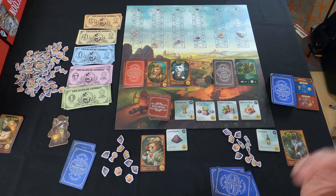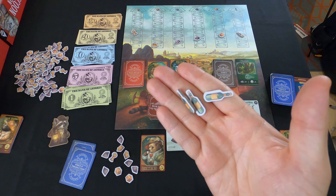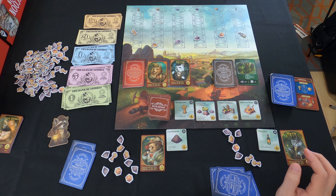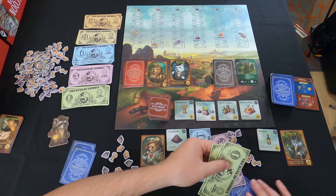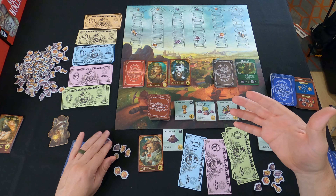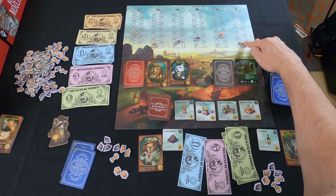Player two decides to sell some commodities. They sell all three of their wine bottles. Wine is at $6 per bottle, so six times three equals $18. Whenever you sell commodities, you have to drop the value of that commodity on the market — it drops one level for every single commodity you sell. So selling three wine bottles drops the wine price down three slots.